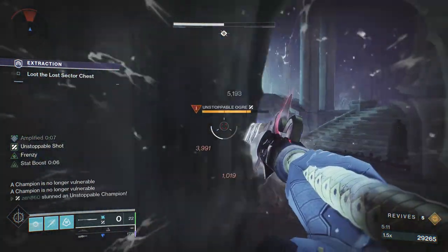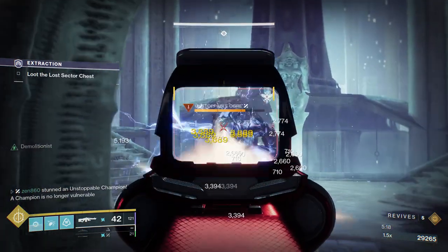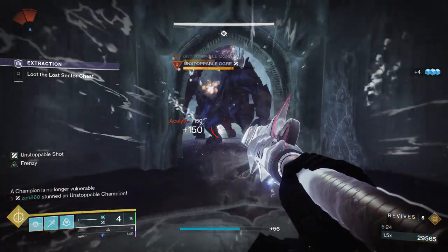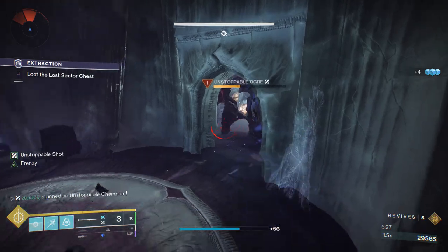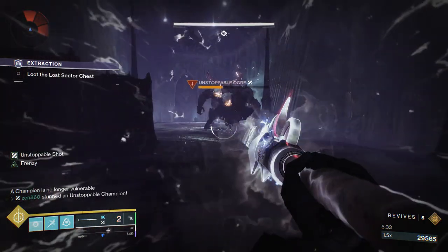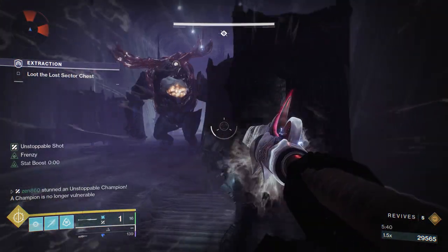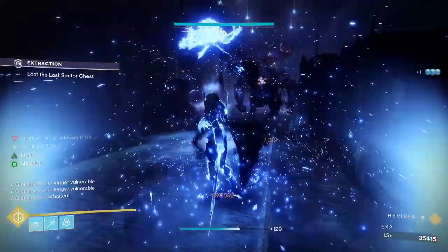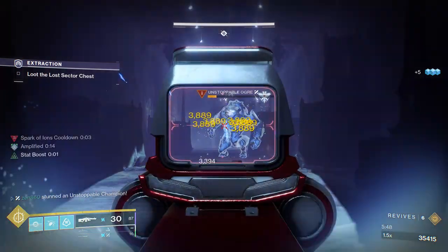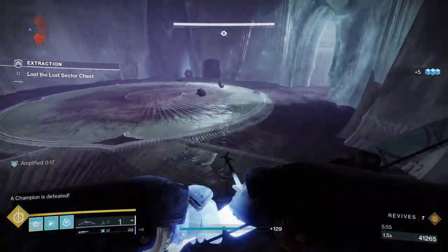As you can see, there are going to be two Unstoppable Champions in the boss room. We can deal with them using our Glaive into our Machine Gun, or our Glaive into our Super. I do recommend saving your Super for the boss, because the boss can be quite annoying - it's a Wizard that fires off sustained attacks, something you really can't trade with too easily with your Machine Gun. So if you're going to use the Arc build, switch to Rockets specifically for this Lost Sector. The Machine Gun is not the play, honestly. Every other class should use Arc Rockets as well.